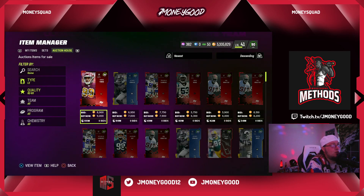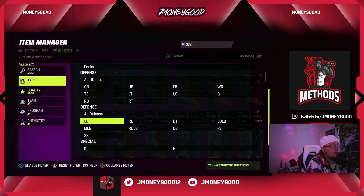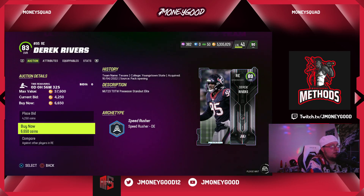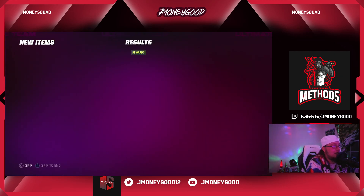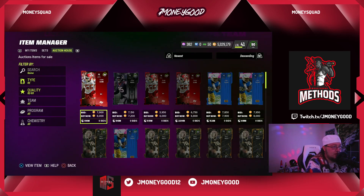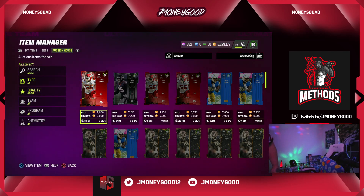Buying this stuff and selling it back is super gucci profit. Just buying these cards today and selling them tomorrow — look how easy this is, barely any competition. For a low-stack method, if there are going to be rolls or if you want to try the rolls, this is the way to go for cheap training.